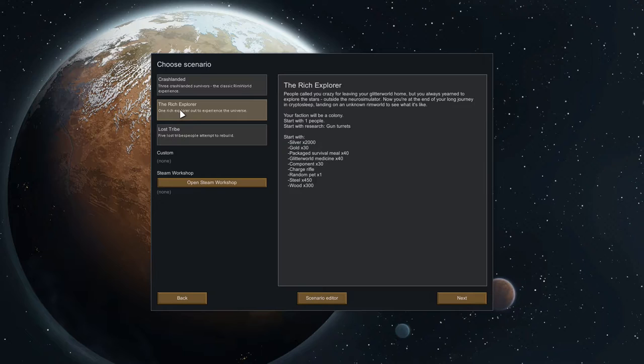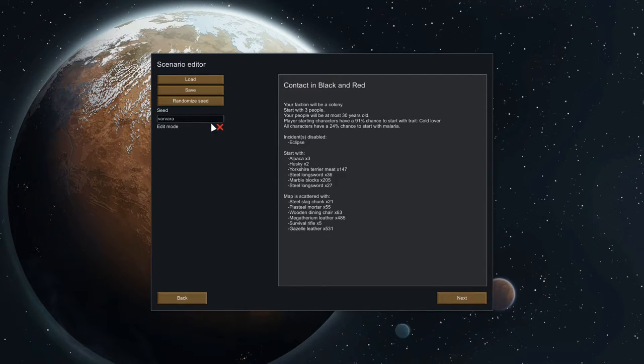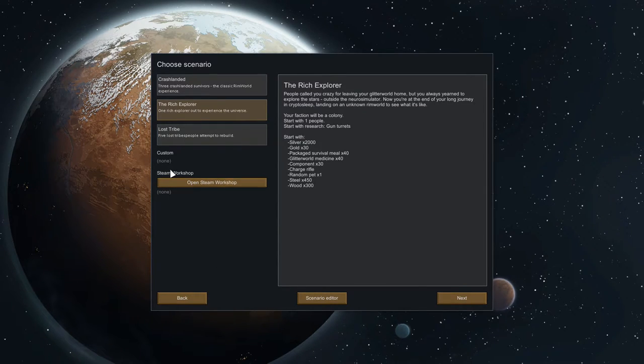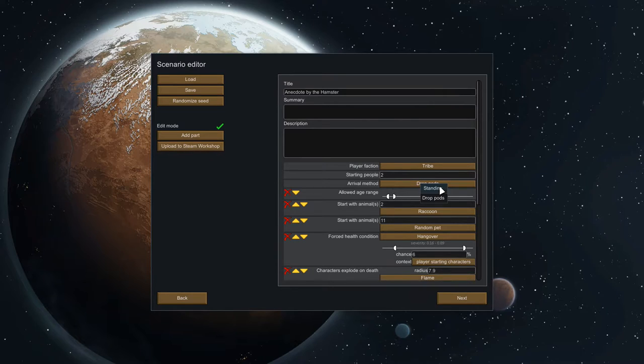I'm going to pick Rich Explorer — I want to start with one guy and a little extra resources. This hasn't been done a lot since Alpha 14 is new, and I want to show new things on YouTube. Also, personally, managing one person is just easier than three right away. You can customize a lot through the scenario editor — randomize the seed, change arrival type, start as a colony instead of a tribe.